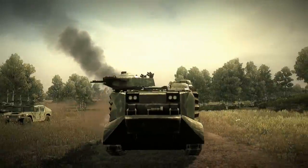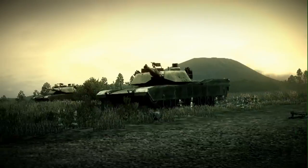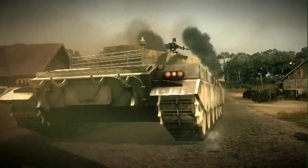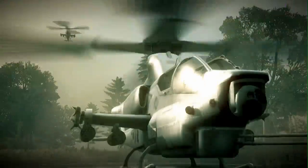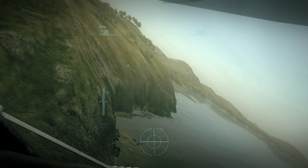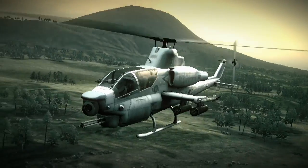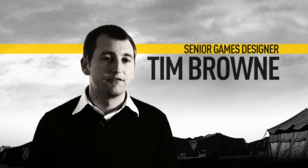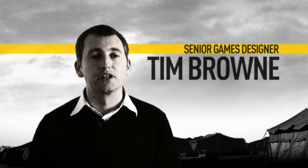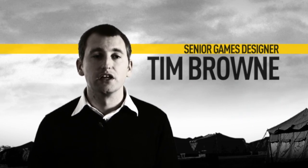Every vehicle in Operation Flashpoint Dragon Rising has its own characteristics — handling, look, turnout, weaponry, and so on. Everything from the smallest Jeep to the largest chopper offers a completely different handling experience, but also something that's accessible. You don't need to be able to fly a flight sim in order to fly a helicopter in Operation Flashpoint. When you're driving a 55-tonne tank that's going to feel very different to something like a DPV, which is a very light, agile vehicle.